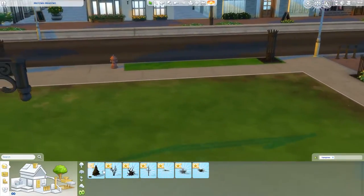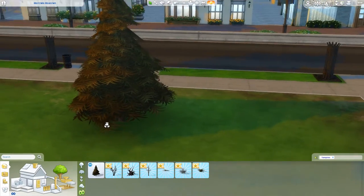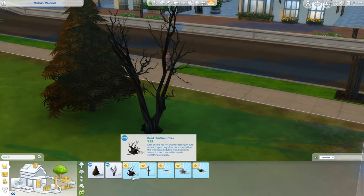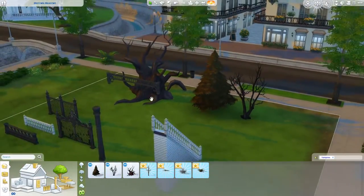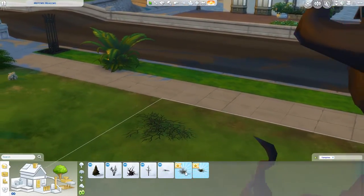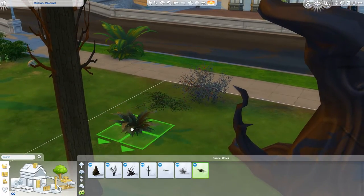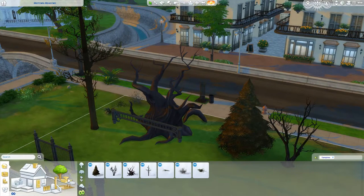For outdoor plants we have a few. We have the brand new dry pine tree - kind of like a dying pine tree. Then we have the scraggly tree, the Death Hall thorn tree which is massive, the bare pine tree, some thorns which can go on floors, some bushes, and a new fern. I love the fact that we have so many dying trees now because we didn't have any originally, and now of course we've got them because it fits in with the gothic theme.